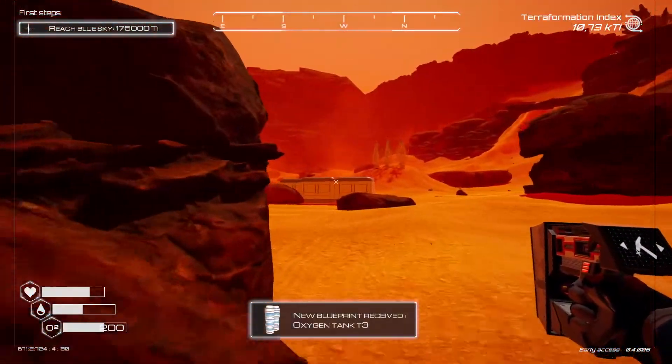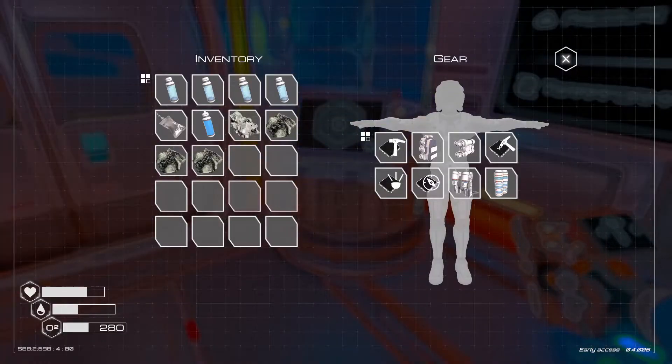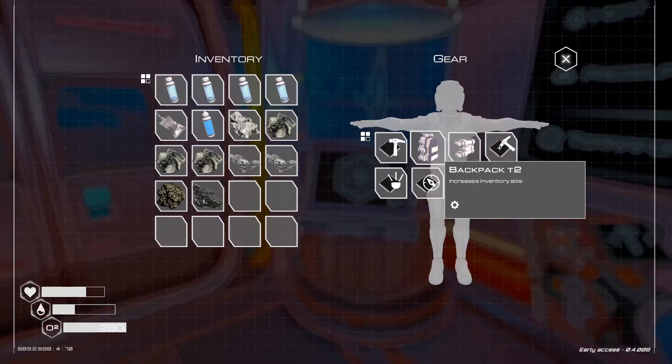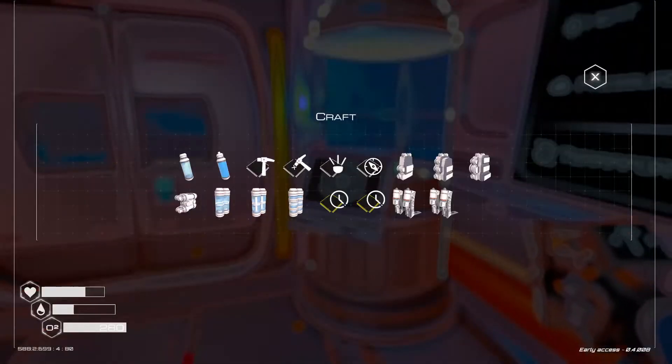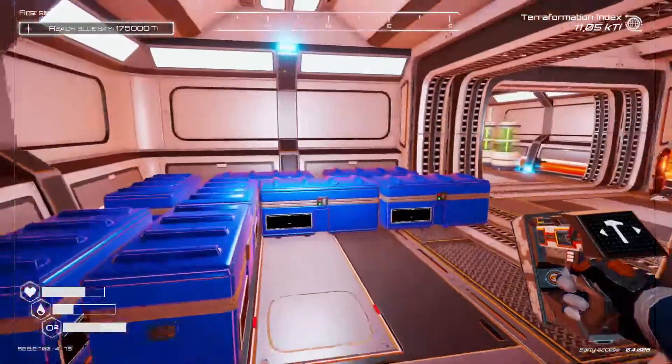The oxygen tank hit tier three — we're building that straight away! This is a great upgrade for us. We also have the backpack tier three that we haven't built yet. Look at this big inventory!